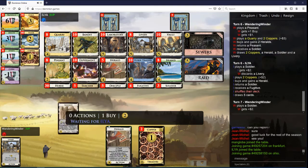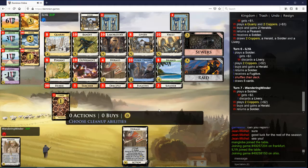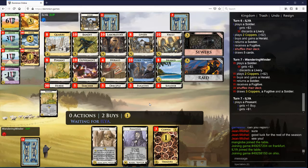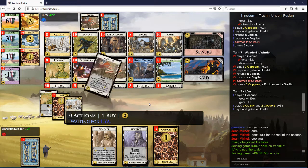I'm going to play the Soldier and buy a Herald and not have this stuff miss the shuffle here. The Quarry was probably not the greatest. But Disciple Livery — that's where I want to be.